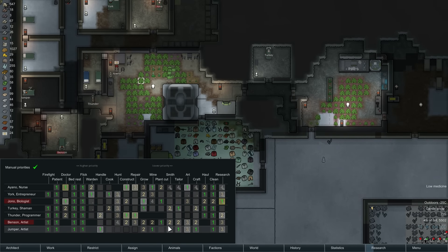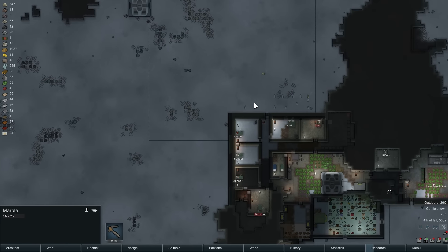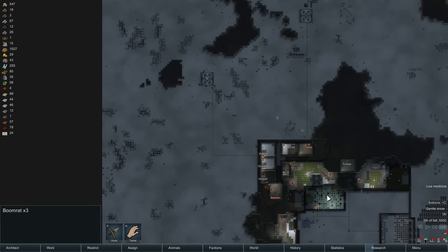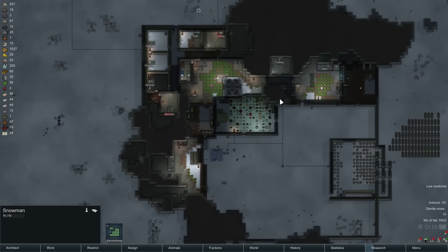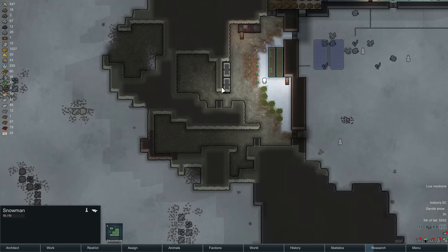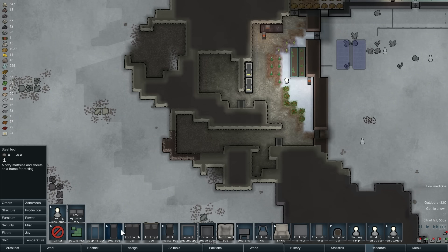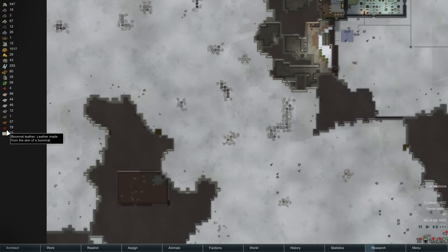Plant cut — we don't have that many people on plant cutting, do we. Come on manhunters, get the hell out of here, there's only a couple left. A lot of skin we're not using — none of it is quite enough to build anything out of, I think that's the problem.